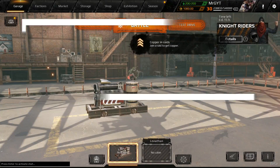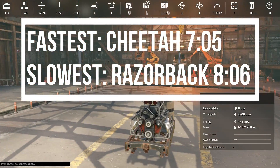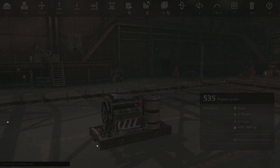So let's recap. The fastest engine was definitely the Cheetah, and no surprises — the Razorback came in slowest. Razorback is definitely designed for a heavier cab, so let's go ahead and test heavy cabs.